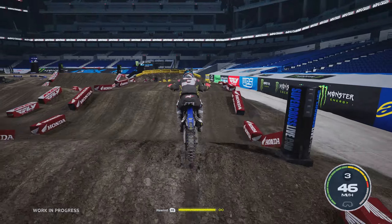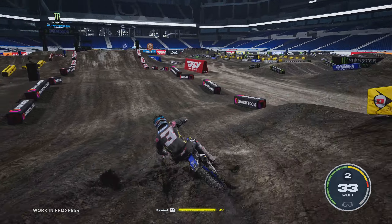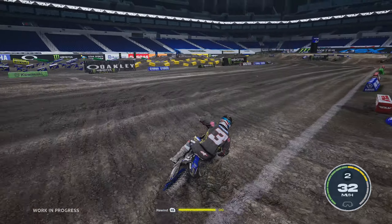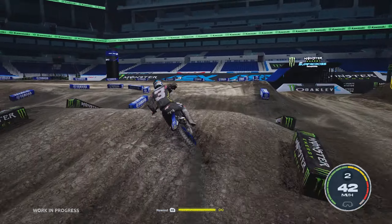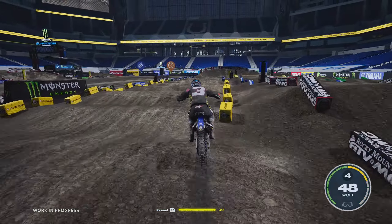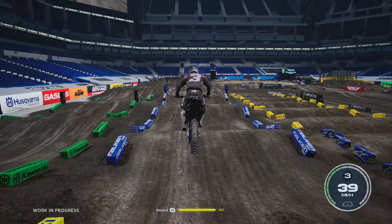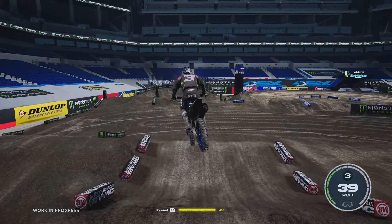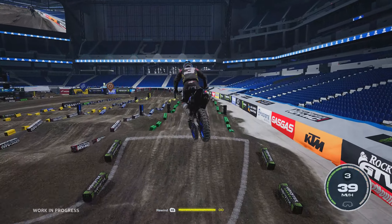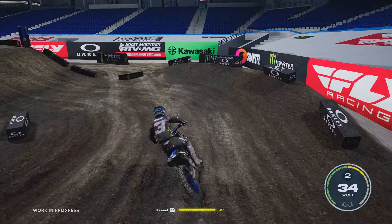So we have two here — a quad over the step-on, step-off. I don't remember if that's how they did it in real life; I just can't remember Indie from real life. We have that one, and then after the whoop section we have another one. The alternate line would be pretty much a step-on, step-off, or double if you take the inside — the line would be a bit different. You can take the inside line here, but it was tough for me to get that double. It was just easier to take the outside, then a really easy triple-triple, and then we hit the finish line and finish up Indie.